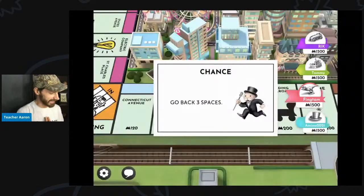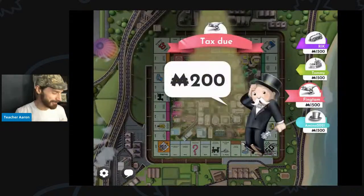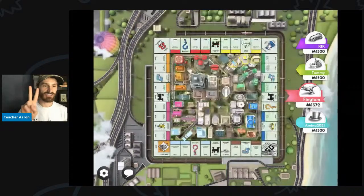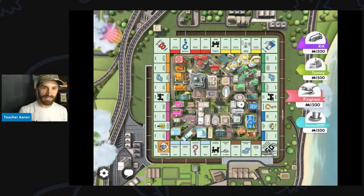Let's see what I got — go back three spaces. One, two, three. This is already very bad. I have to pay $200. That is not good. So I will end turn.